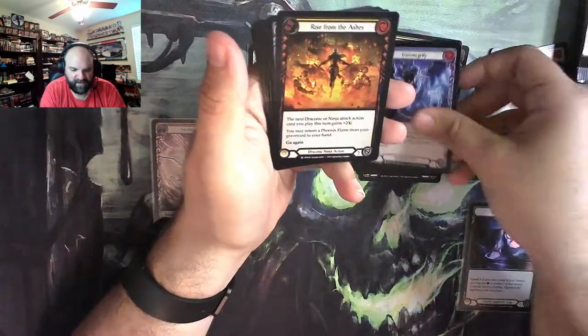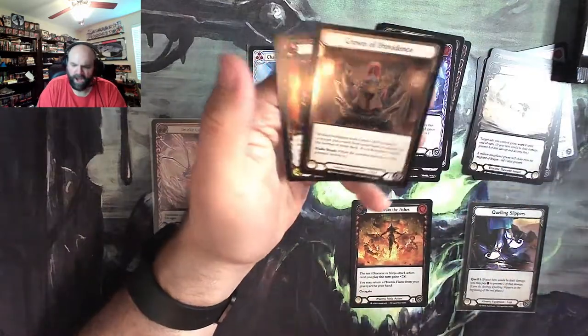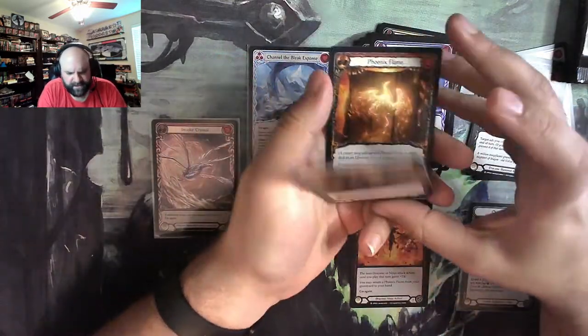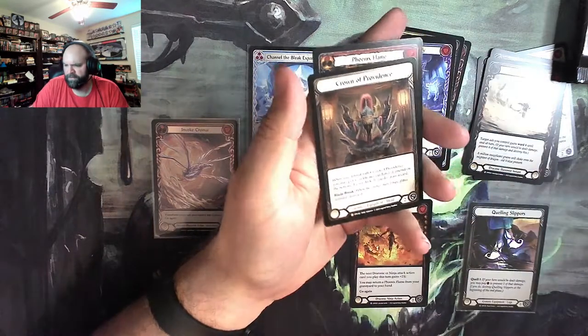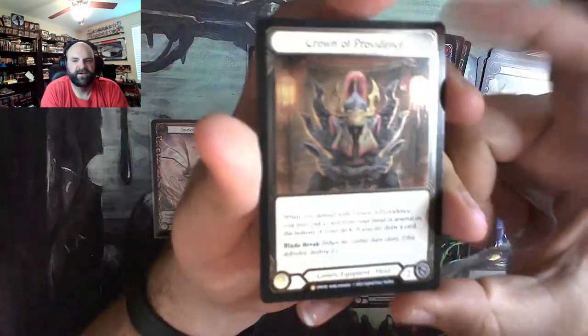Transmogrify. We got Red Hot. And Rise from the Ashes — our first foil rare. Oh my goodness.